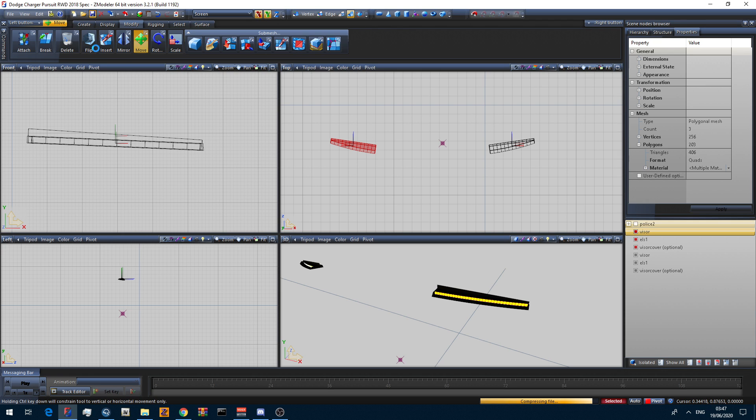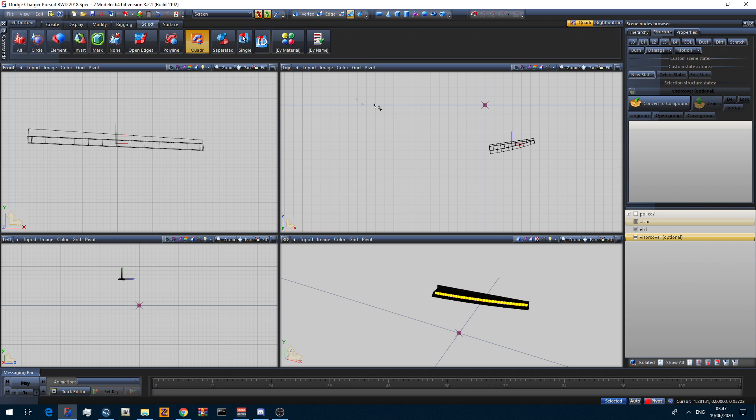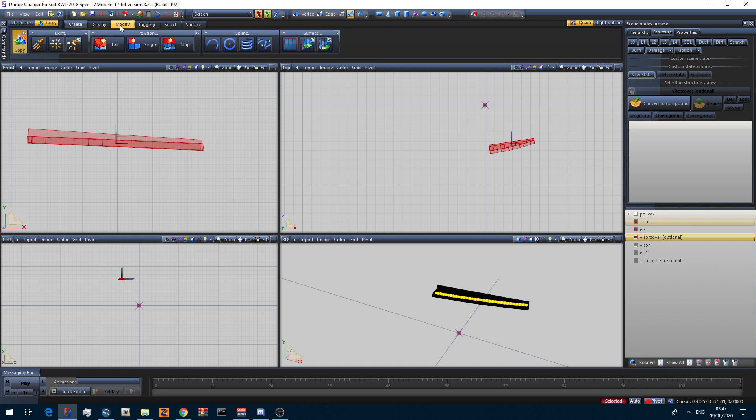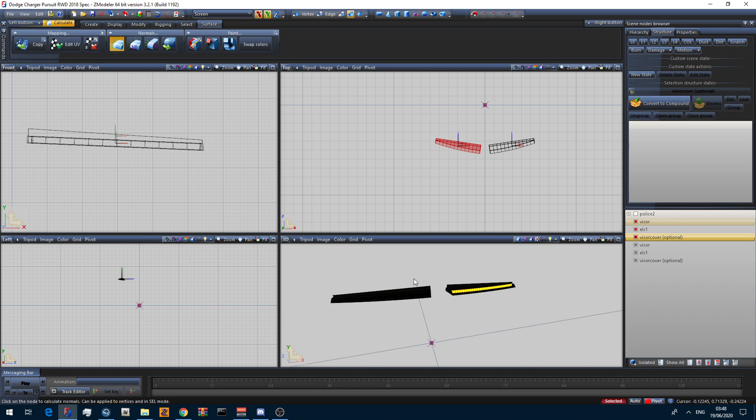The only way I've found to fix this is to save your work and restart ZModeler. As you can see, I've now restarted ZModeler and the world pivot point is back in the center. Delete the incorrectly copied items, then select the visor bar again, click Create > Copy, then Modify > Mirror in the left view. Then click Display > Reset to World, Reset to Parent, Send to Local Axes. Under Surface > Normals, click Calculate Normals — click that multiple times.